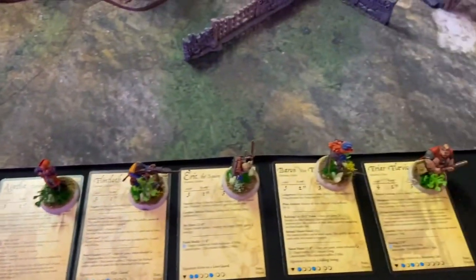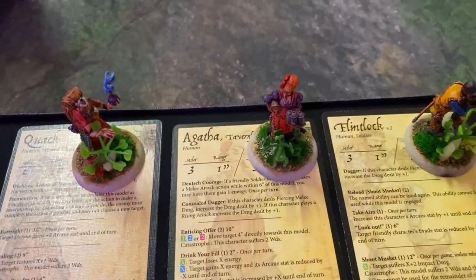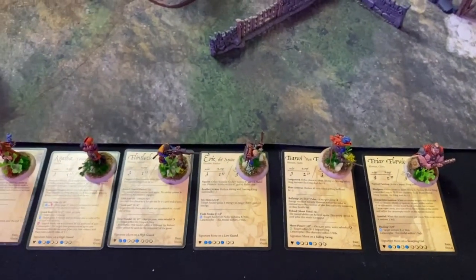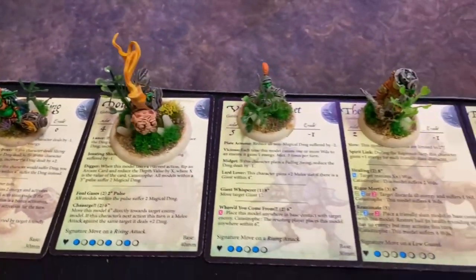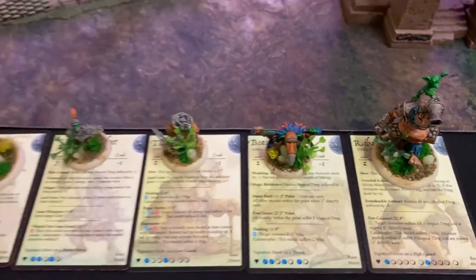Here we have our six fighters for the Commonwealth: Quack, Agatha Tavernfrau, Flintlock, Eric the Squire, Baron Von Fancy Hat, and Friar Flavius. For the Dominion we have the Goblin King, Doug the Flatulent, Vicious Midget, The Mortician, Beaky Bobby, and Ribold.